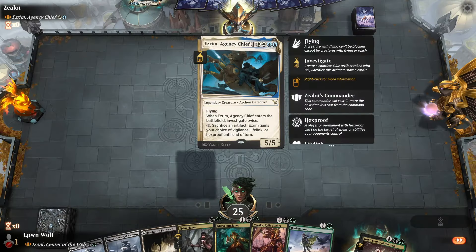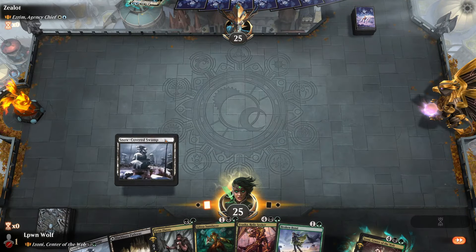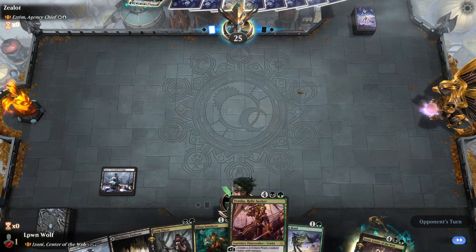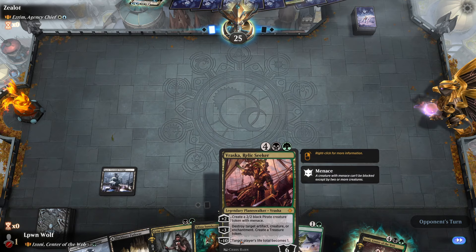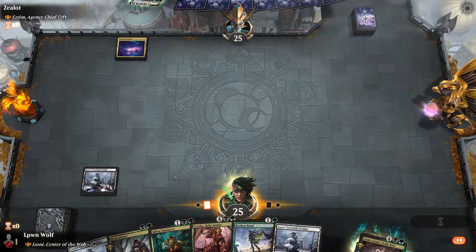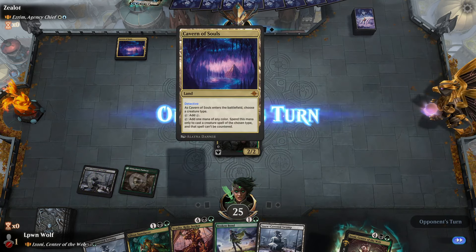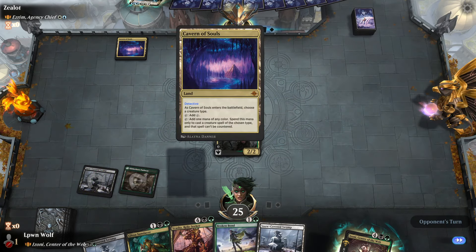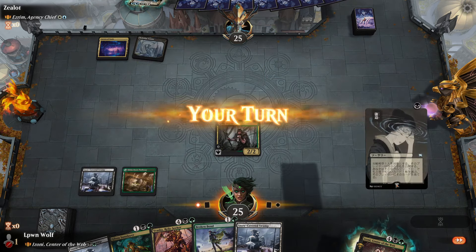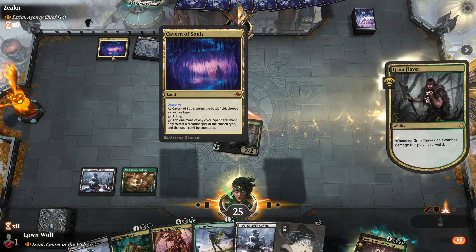Okay, we get to go first against Ezrim. We recently made this guy - he's pretty good. I'm starting to really question if green-black might be one of my favorite color pairs; I just love all these cards, they all do everything with great versatility. Starting strong with a colorless land. They chose Detective - didn't go for the meme choice of literally any other type for laughs.